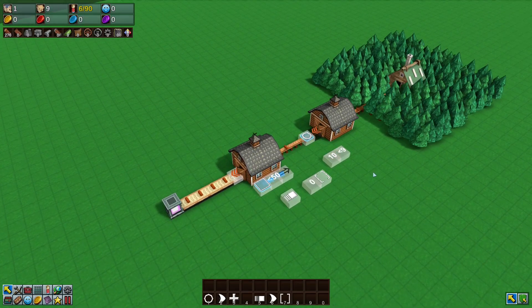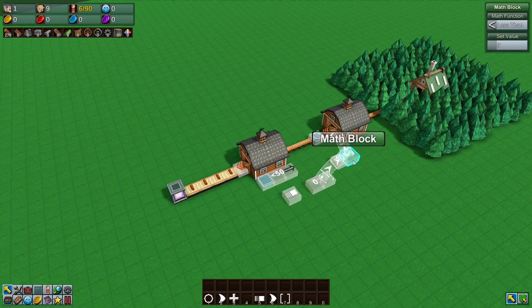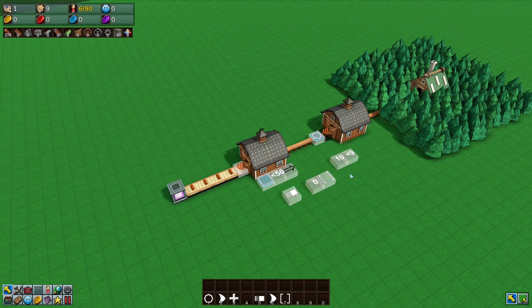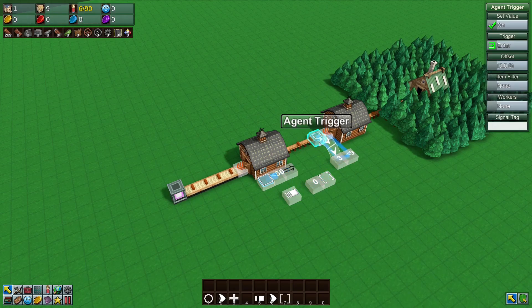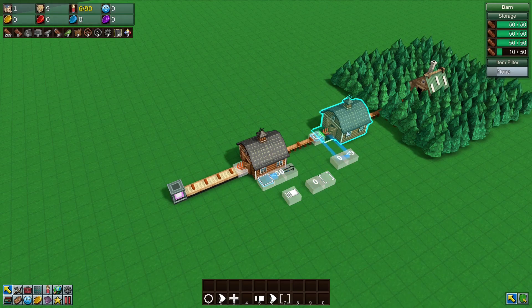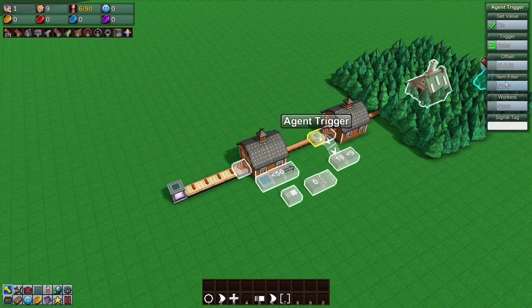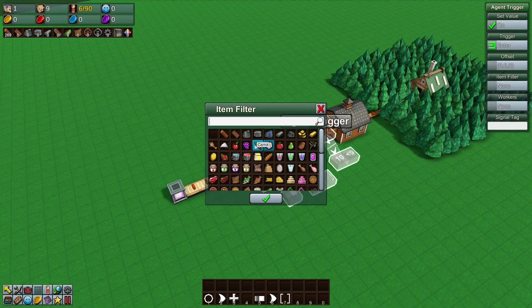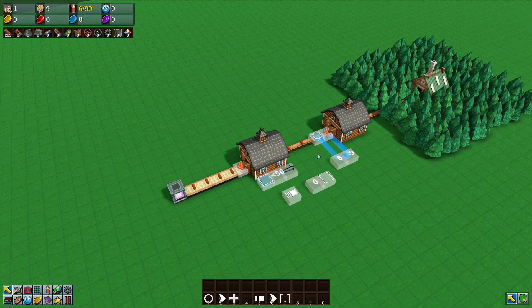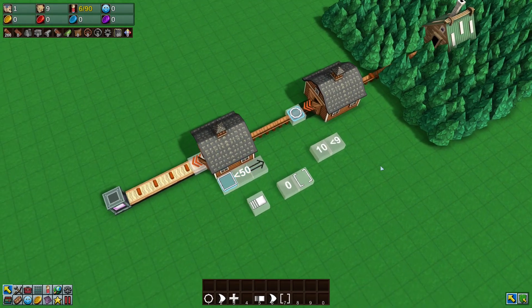And that's basically it. You can set these numbers to whatever you want — 50 goods, however many you need. Note that you do need to do this per item type; you can't have multiple different items in the same barn easily. However, you can filter the agent trigger so it only reads one specific item type, like wood, and ignores others like carrots. Thanks for watching, and until next time, have fun.